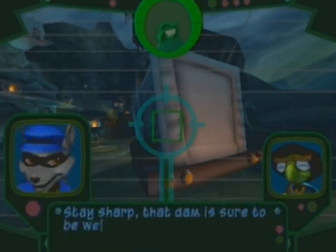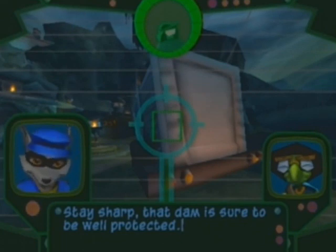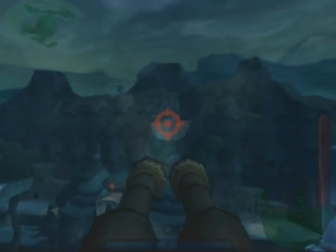An attack helicopter has just arrived — it's sitting inside this truck. Stay sharp; that dam is sure to be well protected. This is kind of like the helicopter mini-boss, but slightly less annoying. Kinda. Sorta.